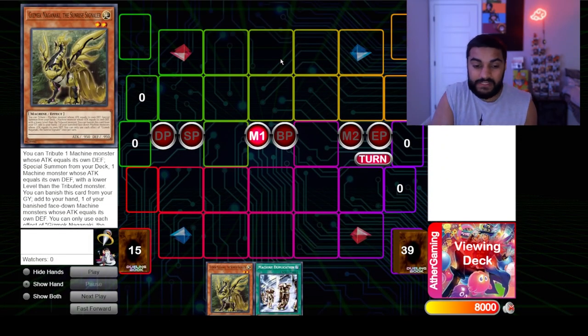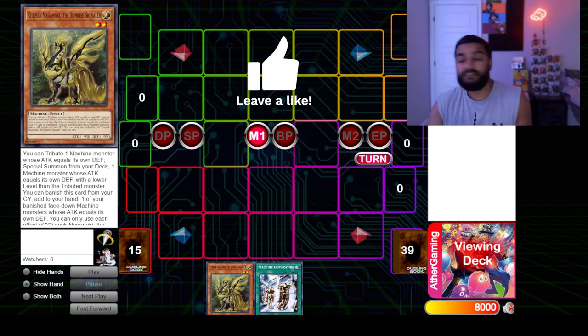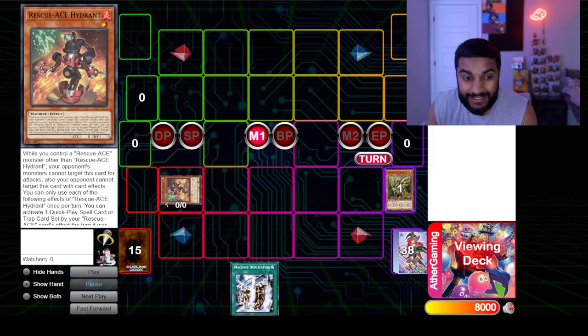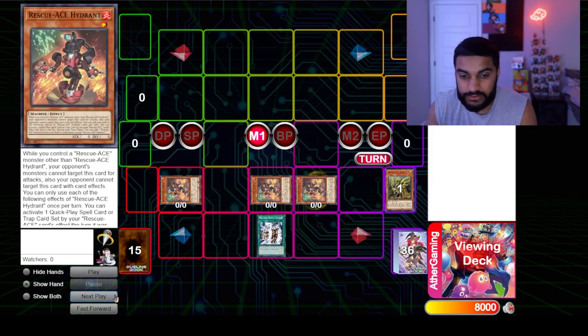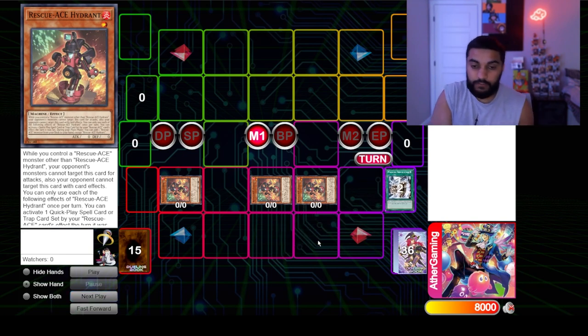Now the fifth and final combo — probably one of the better ones. The previous combos ended on a good board, but this one's even better. We summon Naganaki and use its effect to grab Hydrant from deck — again, Naganaki acts like a Lonely Firefly. From here we activate Machine Duplication, which special summons two more copies, and now the world is your oyster — you can do a link play, an XYZ play, whatever you want.